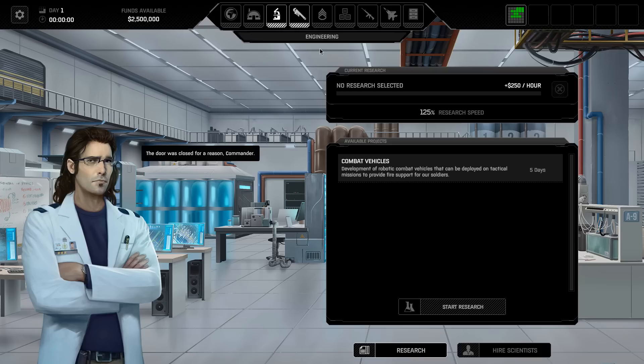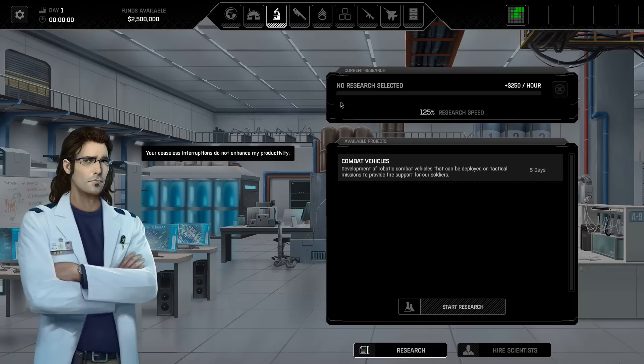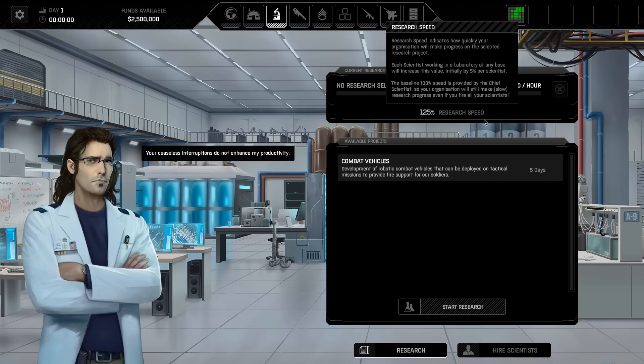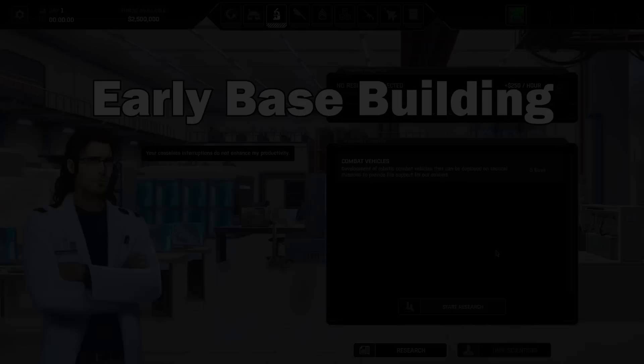Just a very small note: when you have no research selected for your research division and no construction selected for your engineering division, they will produce a small amount of money per hour based on how many scientists and engineers you have. It isn't a huge amount, but if you need just a couple hundred to get a research topic ready, you can cancel any ongoing research or construction and wait for that money to tick up. You get money monthly, so it's not something to rely on, but if you need that little push it could get you where you need to go.